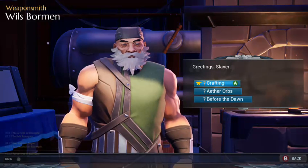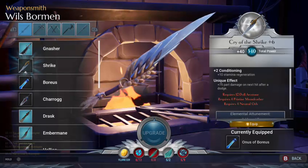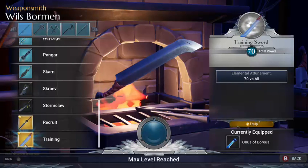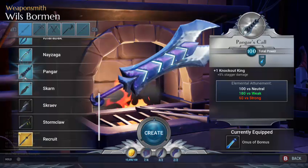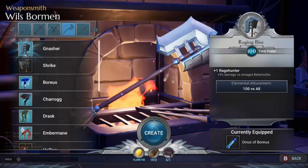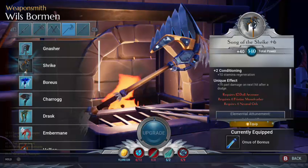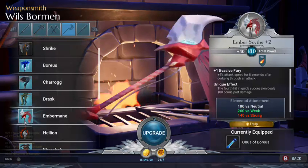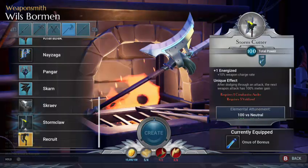You click on the one that's ready, they'll tell you some stuff, and then give you the reward — sometimes a new quest, sometimes not. This is the weapon smith where you forge new weapons. You start with the training sword and as you go on hunts you can see the different weapons you can make. The ones highlighted in blue mean you can craft them; the shaded ones mean you can't yet.